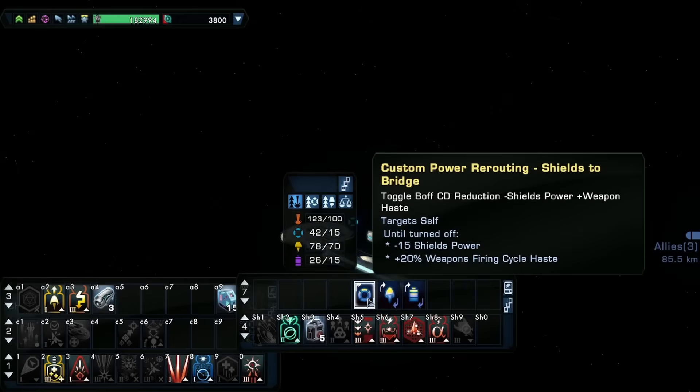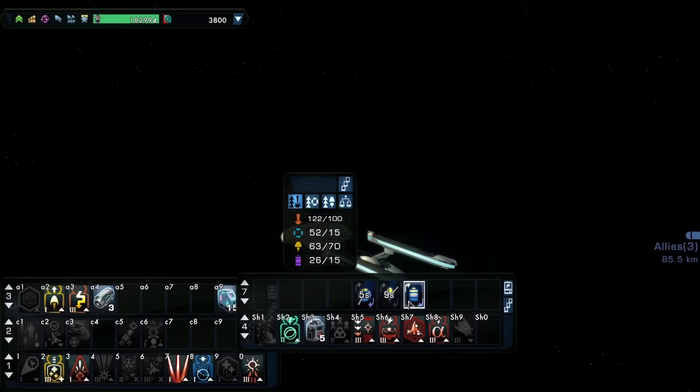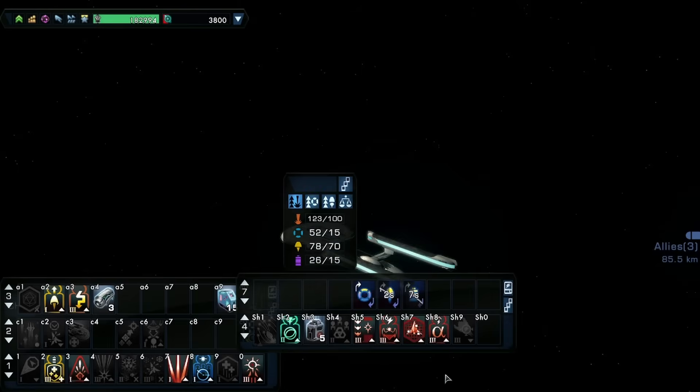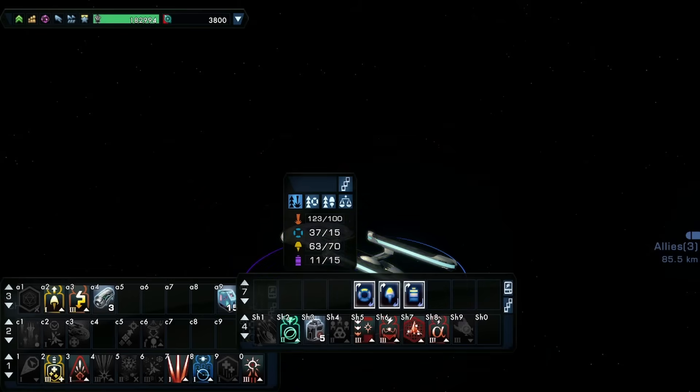This console has three different effects that can be turned on and they last forever until turned off. You're going to want to turn them all on. Shields to Bridge Mode drains shield power and you gain 20% weapon firing cycle haste. Engines to Bridge Mode drains engine power and you gain 15% weapon critical severity. Aux to Bridge Mode drains aux power and you gain 5% weapon critical chance.